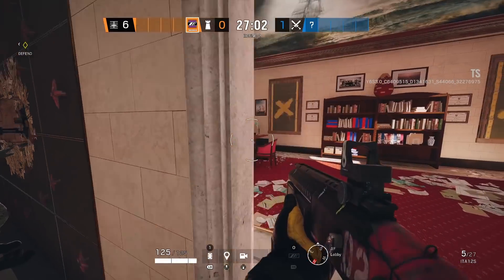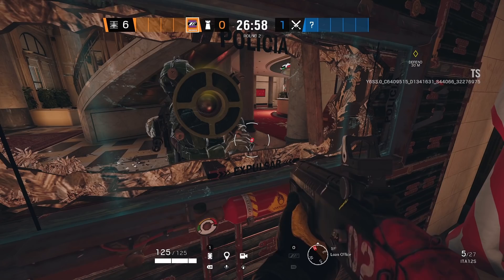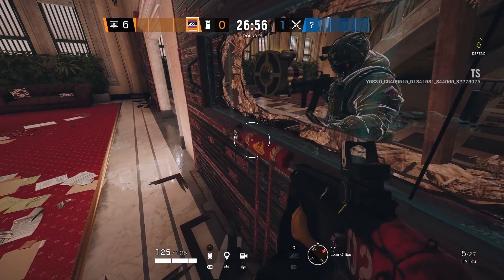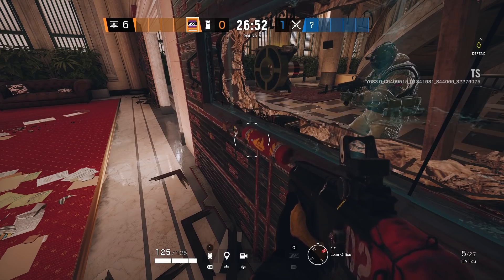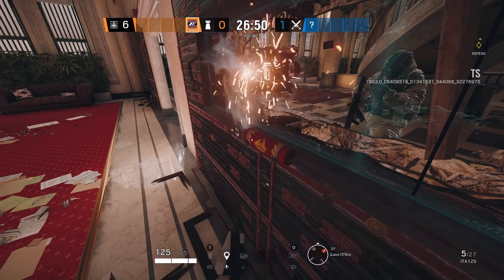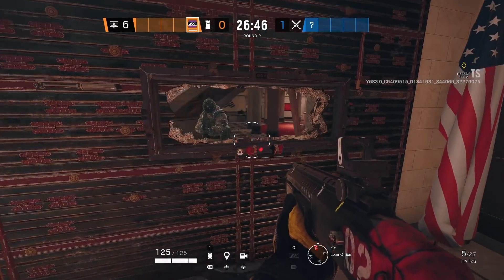Now, if you happen to see Fuse put a cluster charge on a mirror window, it is good to know that if you pop that mirror window, it will fall down before the cluster charge actually goes off. So that is useful — of course, you don't want to get into the area where that actually happens.